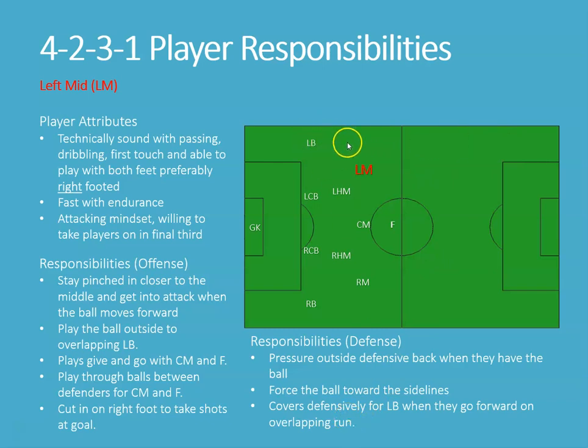We're going to cover defensively for our left back when they make overlapping runs. As the back runs forward, we've got to cover that position — to be in a spot where drops can occur, where support can occur, where switches can occur. As the left back makes the run up into that space, the left midfielder is going to be trailing behind but staying in a space where there is distance and space to create opportunities.